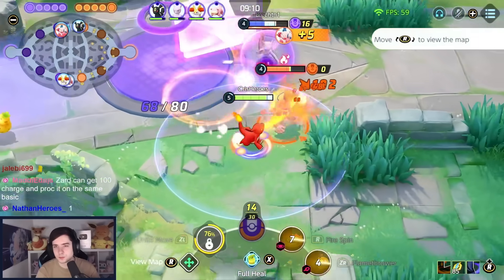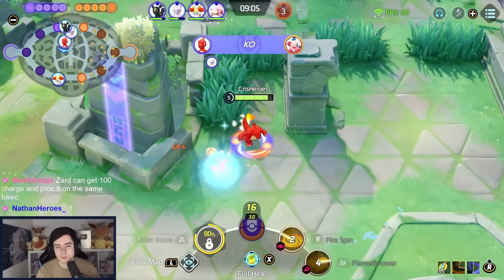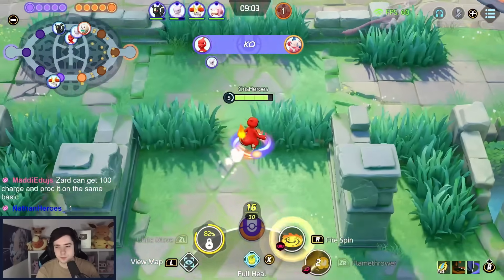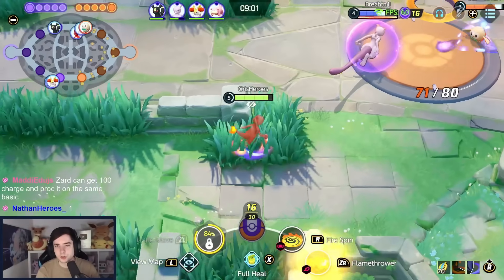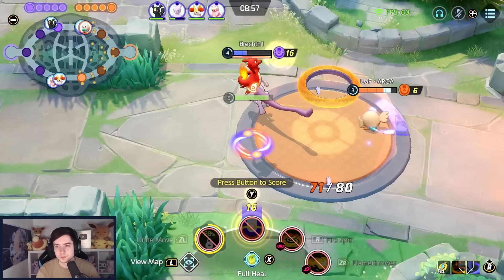The faster you are, the faster you get your Charging Charm built up — it charges via auto attacks and move speed. Sadly, one basic attack only adds nine points toward it, so it doesn't do anything extra even though Charizard attacks multiple times in his basic attack. One basic attack of Charizard still counts as just one basic attack for the item.